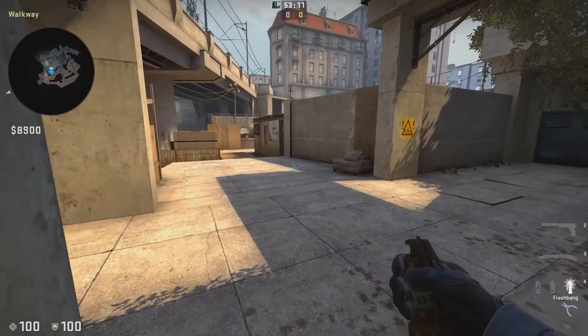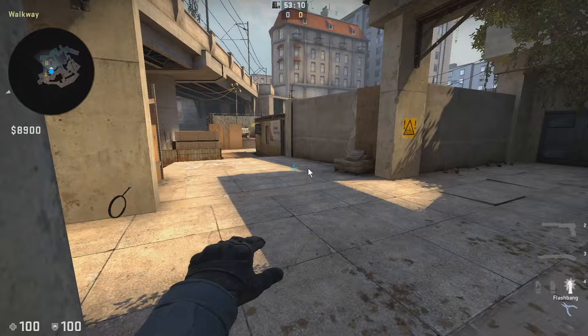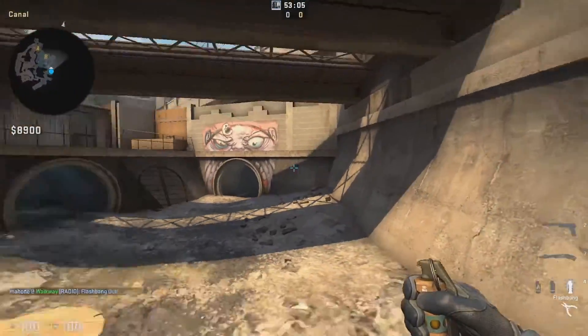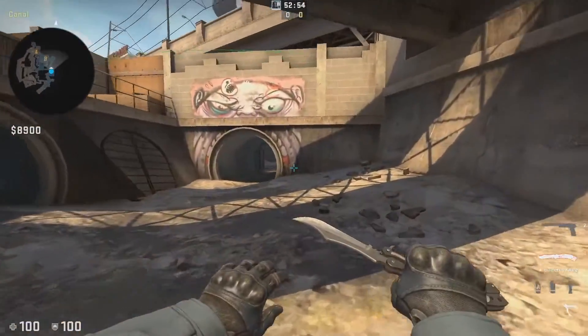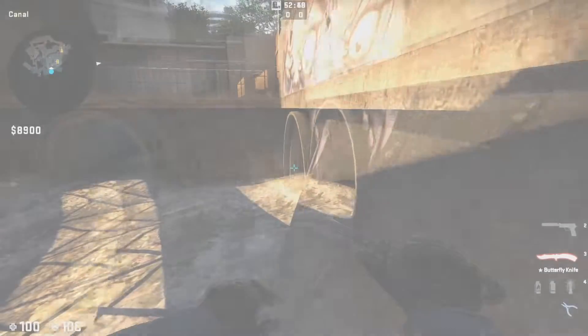For the flash, line your crosshair up so it's in line with this black line, a little bit to the right, and along the edge of the shadow. Run and then jump throw right at the moment when you hit towards the middle of the shadow. This is a really good flash — if you're playing along this edge, you get blinded; if you're playing further back towards T-spawn by the barrel, you get blinded as well; and if you're playing up close towards monster on the right side, you're also going to get blinded. So it's a really good flash to throw whenever you're aggressing towards monster.